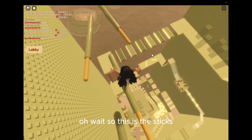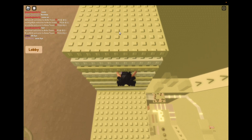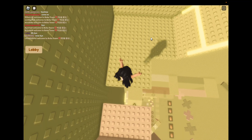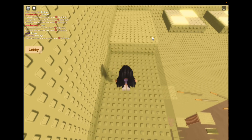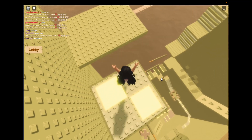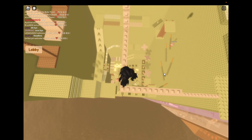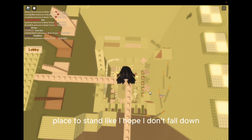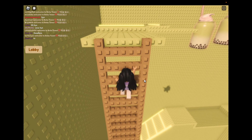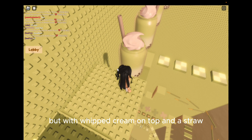Oh wait, so this is like sticks dipped in matcha chocolate, I guess. Oh my god, why is this obby so delicious! Now this is like a tiny little ladder, a little thin place to stand. I hope I don't fall down — come on, almost done. Oh my god, it's matcha boba but with whipped cream on top and a straw — that's so delicious!